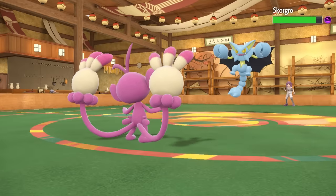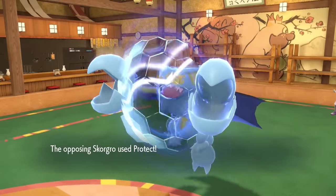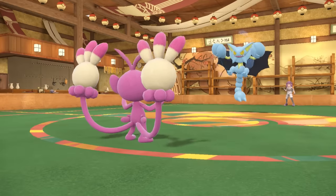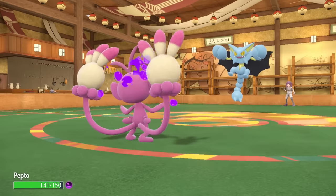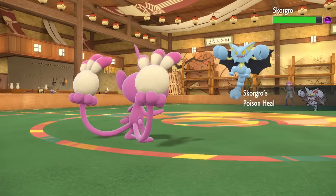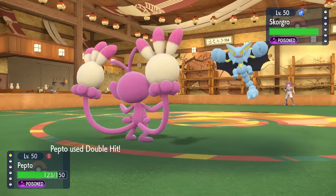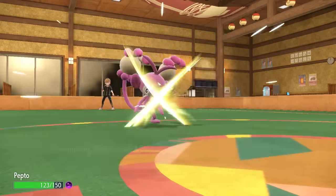Fake Out won't work, but all I need Ambipom to do is get off that Double Hit. If I get some chip with Double Hit, I can then go Bruxish to finish it off with Liquidation. Bad news is it's at full HP. I go for Double Hit and the 10% miss comes through and absolutely bones me. His other attacking move besides Acrobatics is X-Scissor, which is even more confusing.